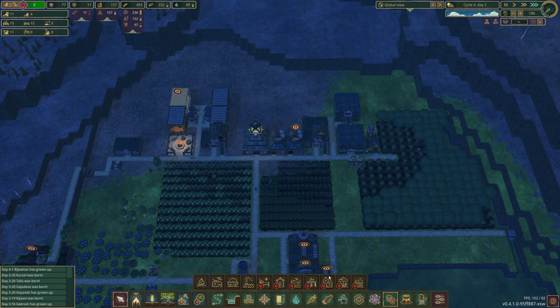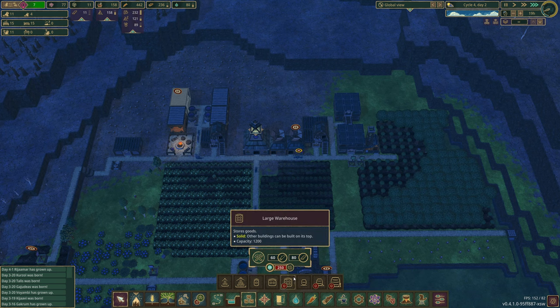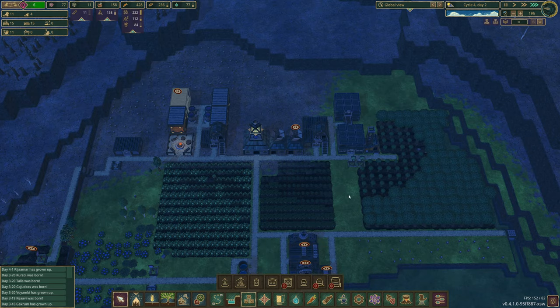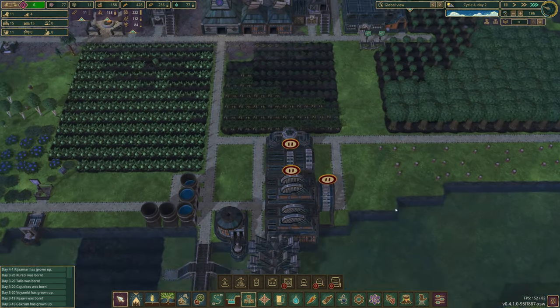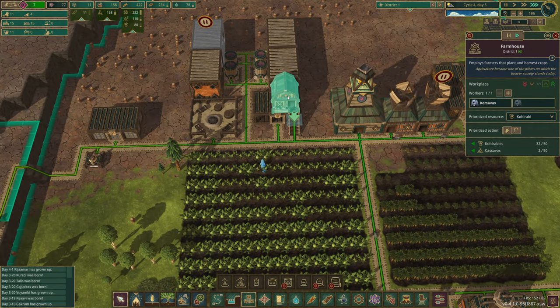I want to check in on the well-being now — we are gaining some little bits here. I want to get this large warehouse. The reason I want to get this is because it's going to save us a lot of headache on storage. But until then, I don't think there's much we can do. Doesn't look like we can keep up with this either.